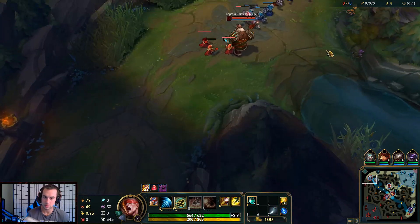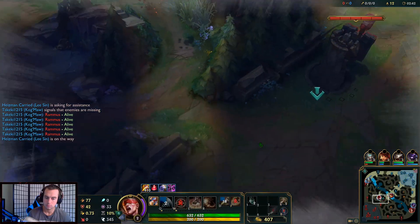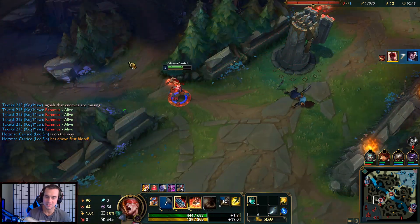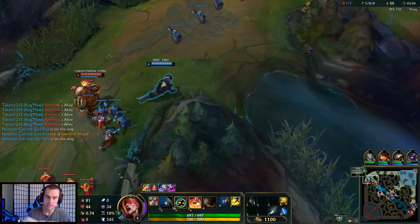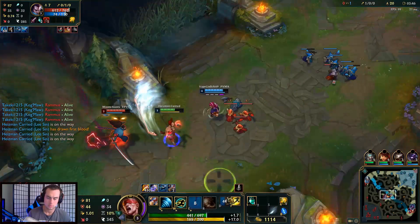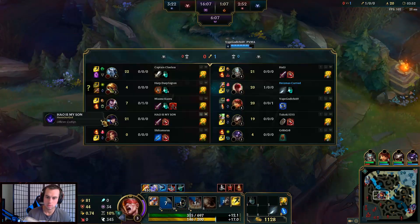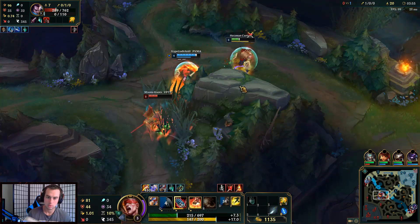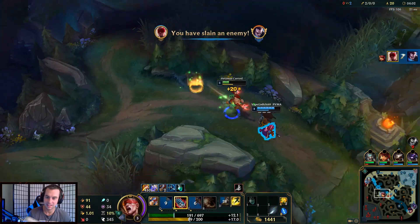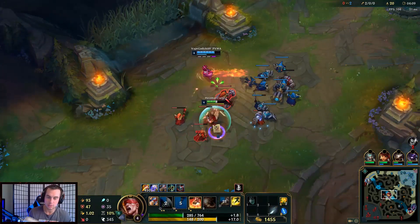I'm going to vertical jungle. I want to kill this Rammus — I just hate Rammus players, I want to make this Rammus my bitch. I'll just kill this guy. He tried, but we got him. I knew I was safe; I had flash. If I was in danger I would have just flashed, but I knew I had it.